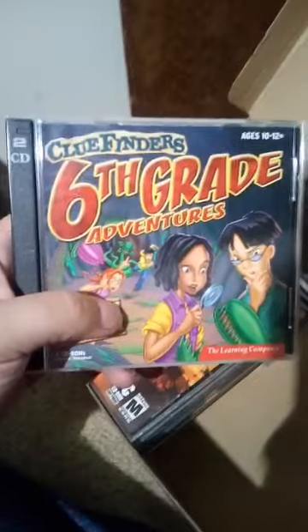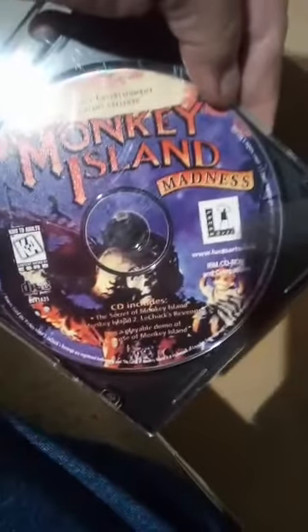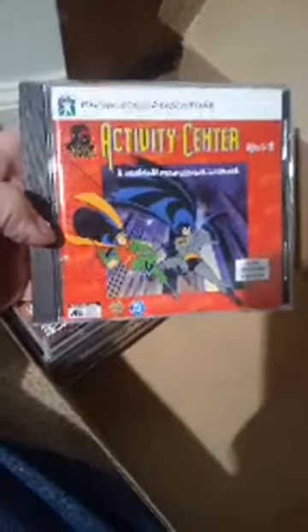Nickelodeon Basketball — still haven't tried this one yet, could be hilarious. Check this one out — ClueFinders Sixth Grade Adventures, pretty fun stuff for the kiddies. And Seven Kingdoms, which is a strategy game — it's not that bad. One more for Wing Commander Prophecy. And a true classic — Monkey Island Madness, a LucasArts game, you can tell that's one of the good ones. Star Wars Knights of the Old Republic: The Sith Lords Disc One. And a classic Batman game — it's more or less an interactive type deal.